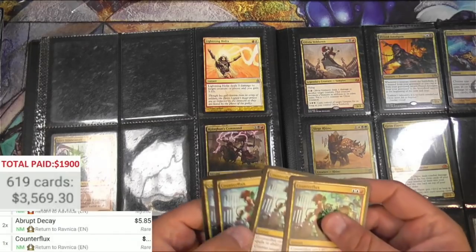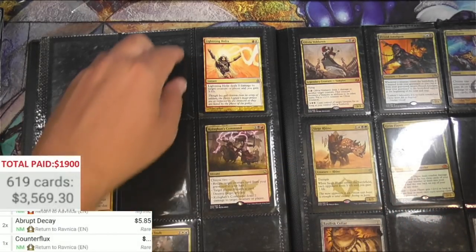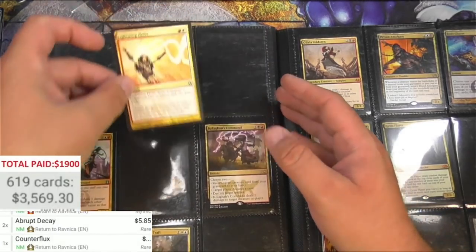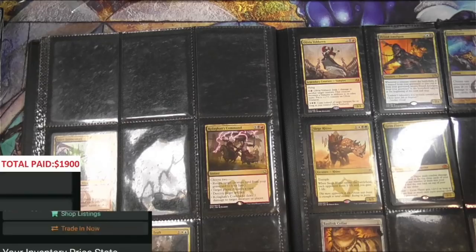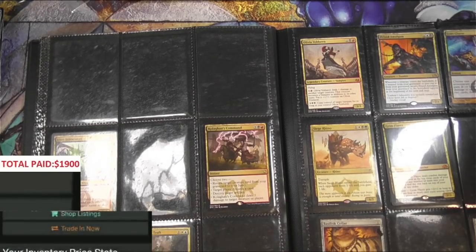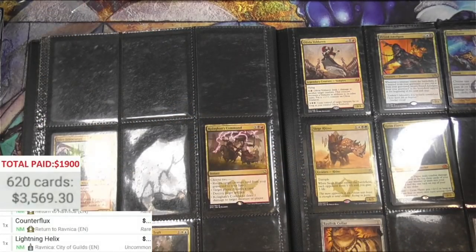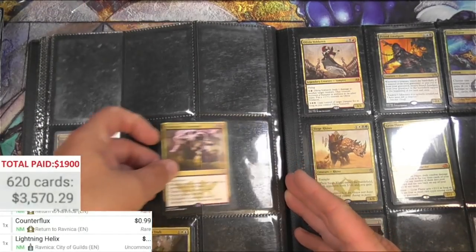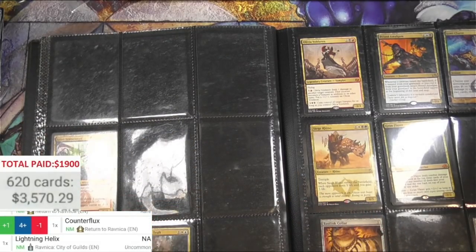Counterflux - I don't think is going to be anything. It's probably a bulk rare but it's not coming through for some reason. Moving on - Lightning Helix, Ravnica City of Guilds, it's probably maybe a buck or two right now. 99 cents on the Counterflux - oh man, I was wrong. So I think we had four of those.